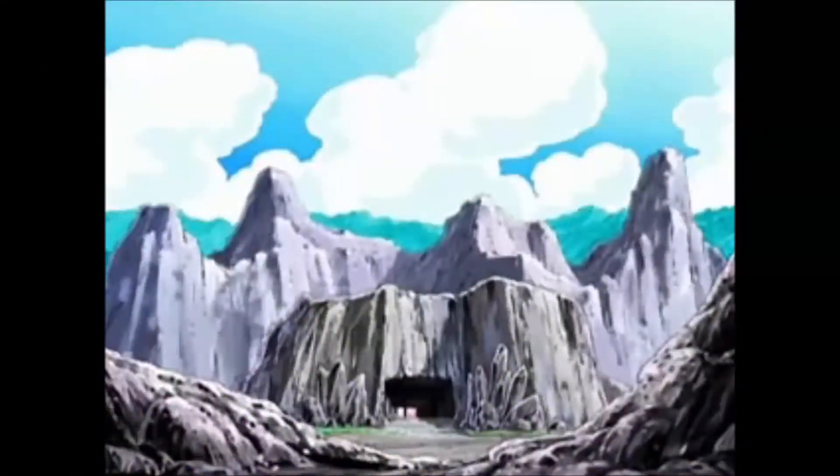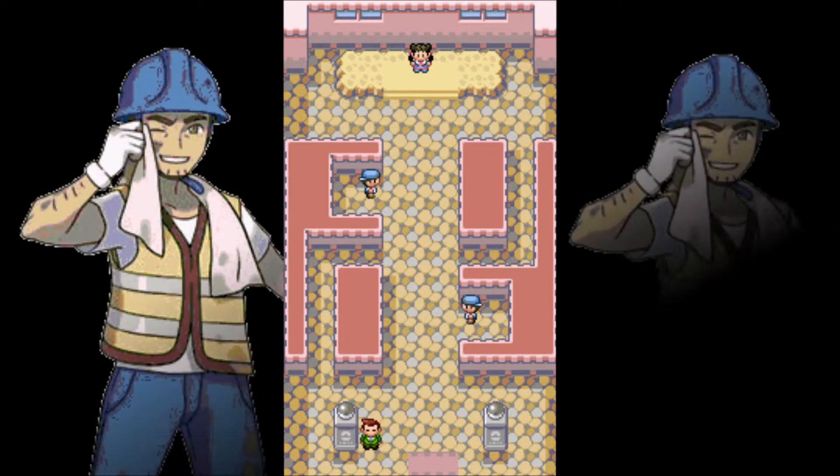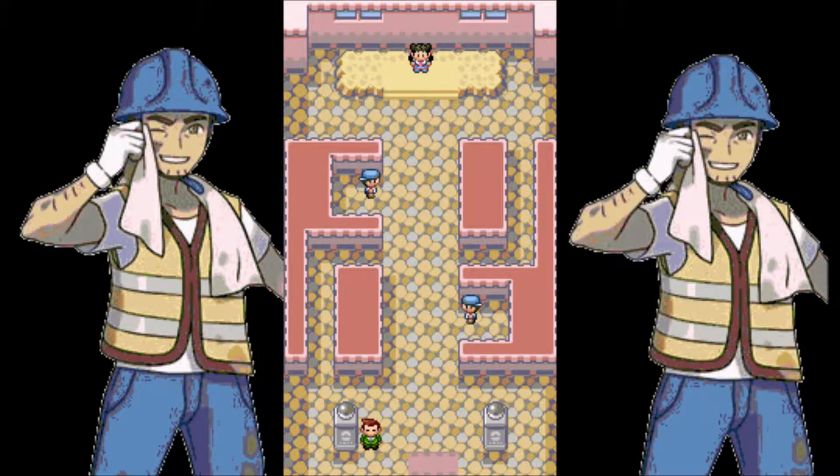Gremoth is the first place where you will get your gym badge, which will be based on a Rustboro gym. The player will have to navigate around a maze-like mine, defeat two worker trainers, and make their way towards the end of the mine to meet the gym leader.